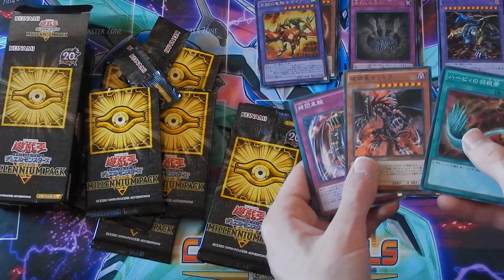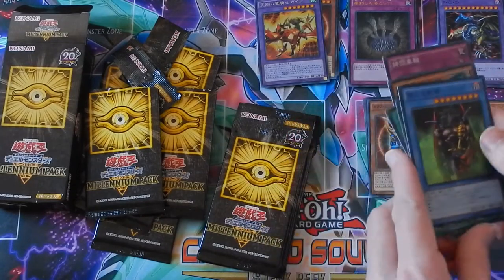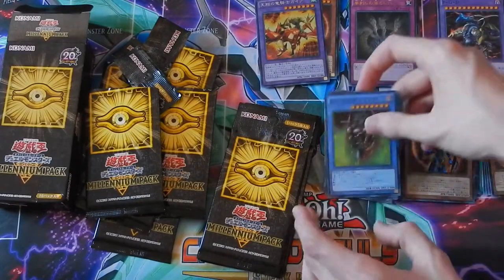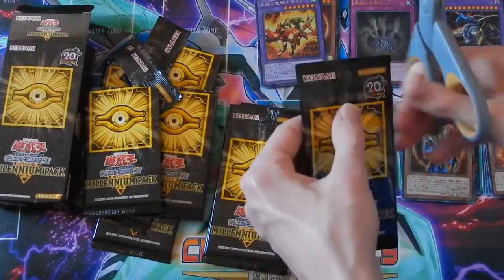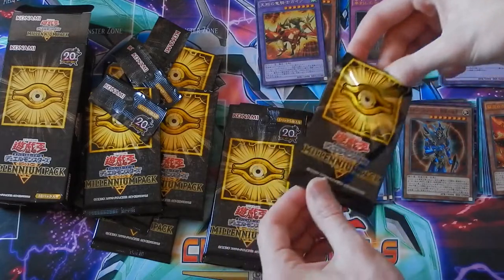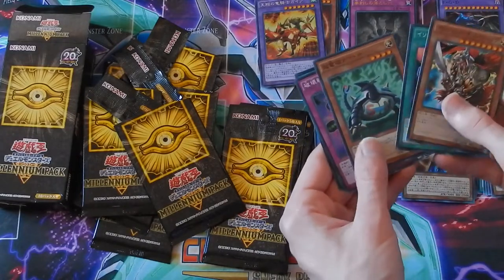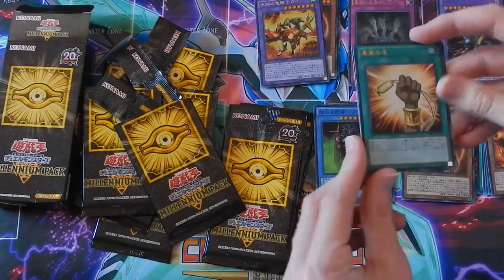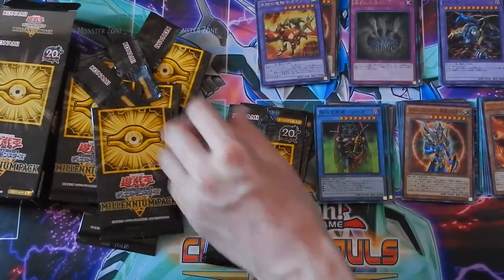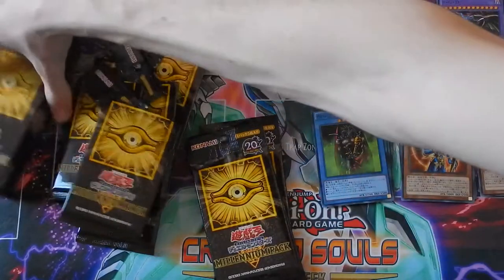As you can see we are getting some illegal cards because not all the cards over here have the same rules. We got another Dark Contract — I'm going to put that to the top because I like that card. Next pack: we got Gilfried Lightning, a Relinquished Summoner, another Magnet Turtle card, a Ring of Destruction, and we got an ultra rare. I really like this rarity.